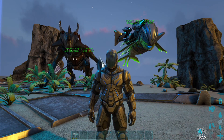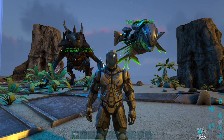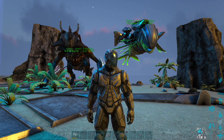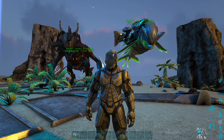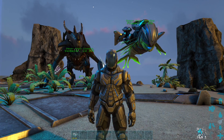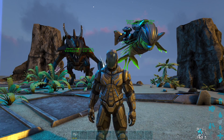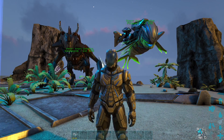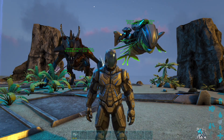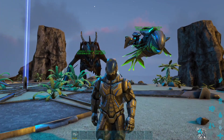Hey, welcome back to another video with Angry Canadian. Since Genesis came out, I've decided to do another flyer run to see how the Void Worm and the Astrodelphys compare to the previous flyers. We already know that the Tropicanthus with the jetpack is the quickest animal. I'm wondering if the Astrodelphys is as quick or quicker. I'm gonna guess the Void Worm is gonna come in around the Crystal Wyvern or Wyvern time, between 2:24 or 3 minutes, but we'll have to see. So without further ado, let's get going.